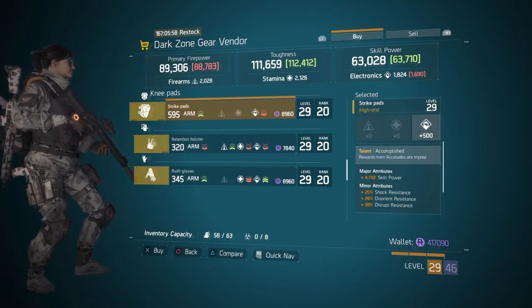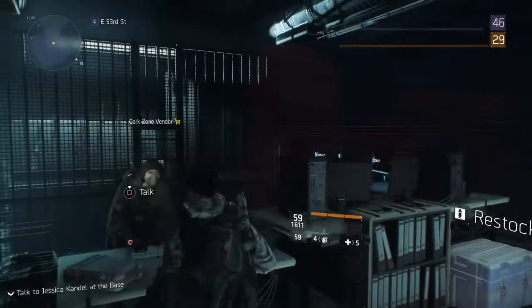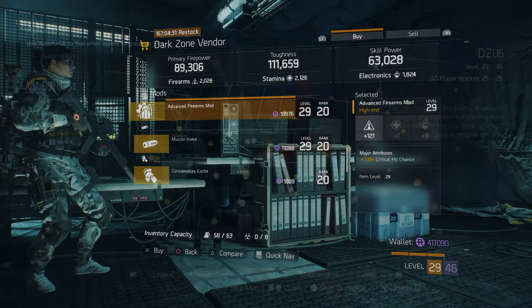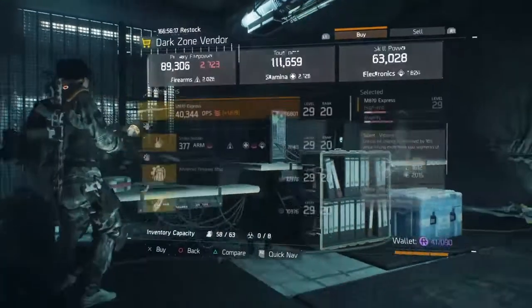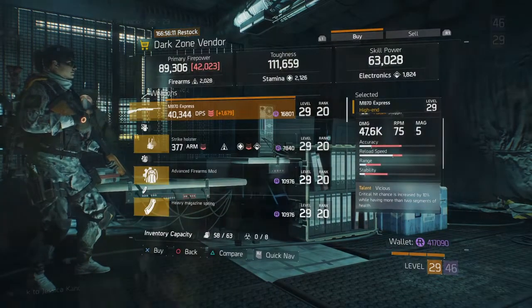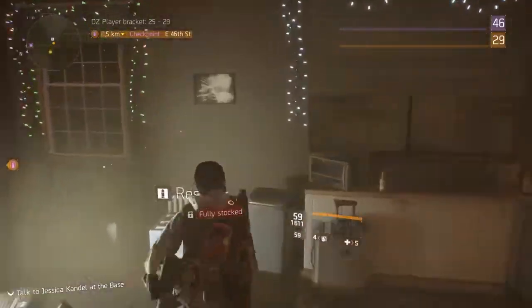At the DC6 checkpoint you can find really good firearms mods with 121 firearms and 1% crit chance, in case you like playing with the M870 — which is not bad in the level 29 bracket. Also at the DC6 checkpoint there's an M870 Express with Vicious, Responsive, and Unforgiving. That's it for this week's vendor reset.